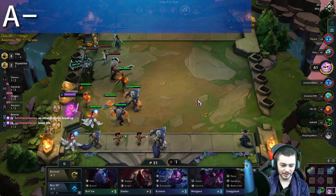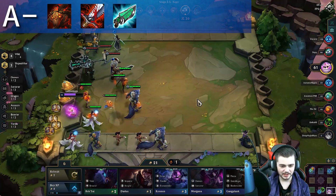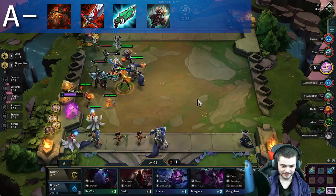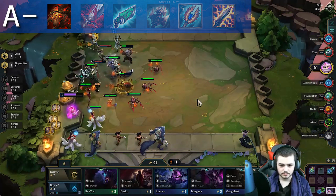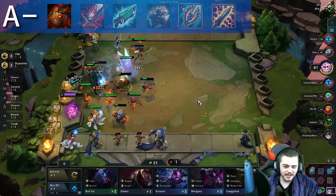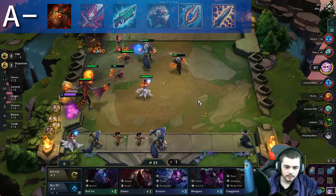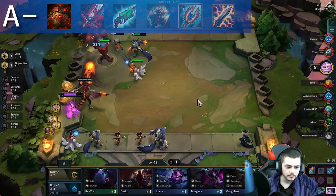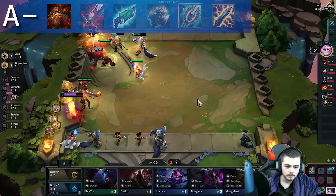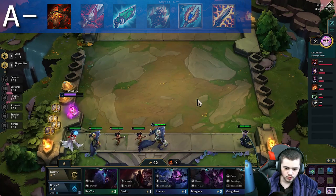Now onto the A tier. We have Red Buff, Bloodthirster, Hextech Gunblade, Titanic Hydra, Seraph's Embrace, and Static Shiv. Red Buff received a similar change to Morello this patch, in that it now deals 13% of the enemy's max health damage over 5 seconds. However, it is not S tier because if it is not used in the Gunslinger comp, it can really only be procced on one target at a time, which reduces its overall value.